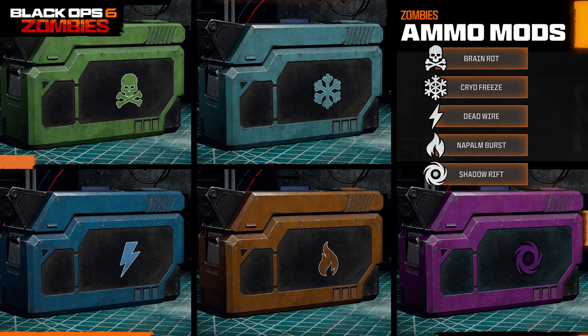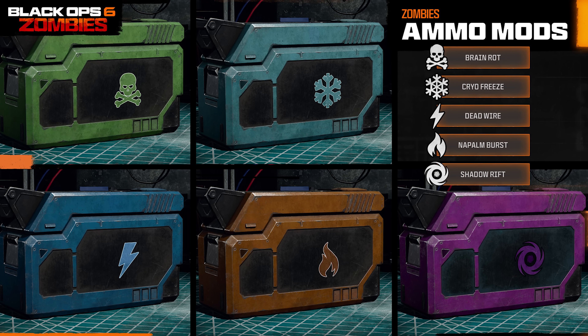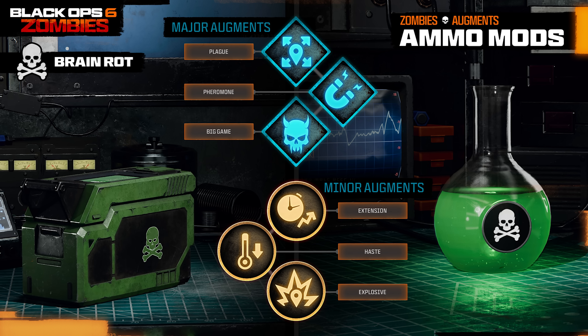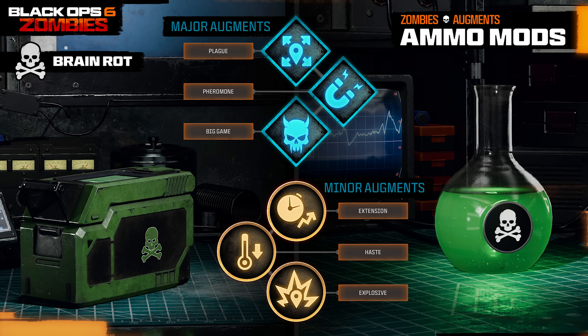Let's now move on to the Ammo Mod augments — five in total: Brain Rot, Cryo Freeze, Deadwire, Napalm Burst, and Shadow Rift. Starting with Brain Rot, available at level 27 — the major augments are Plague, where the charmed enemy has a chance to turn other enemies; Theron, where the charmed enemy distracts nearby normal and special enemies for a short time; or Big Game, where Brain Rot can charm elite enemies like Abominations and Amalgams, making them completely friendly — which sounds like the best choice.